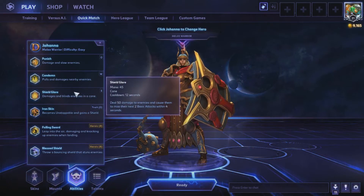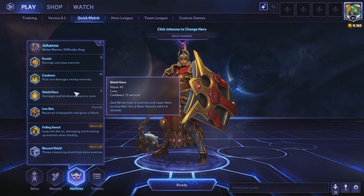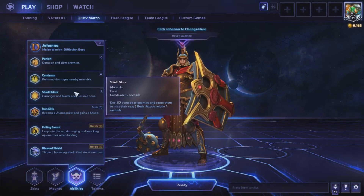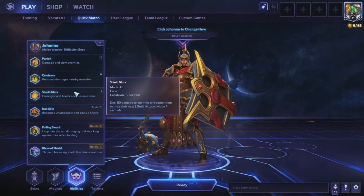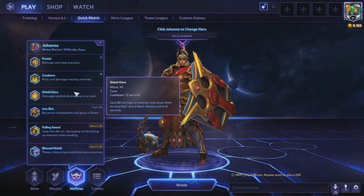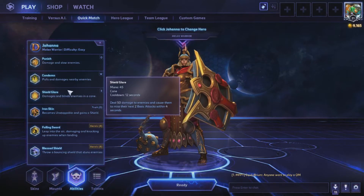Condemn is an AoE effect around Johanna that pulls everyone to her and stuns them for a quarter of a second, which is really strong when enemies try to get away or you're trying to bring the fight to you. Her E, Shield Glare, deals a little bit of damage but makes enemies miss their next basic attacks for four seconds — really strong against Illidan players.